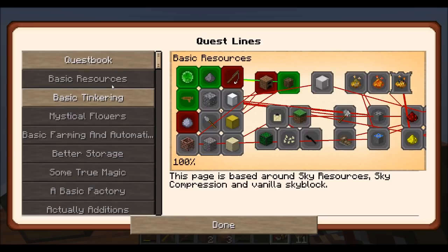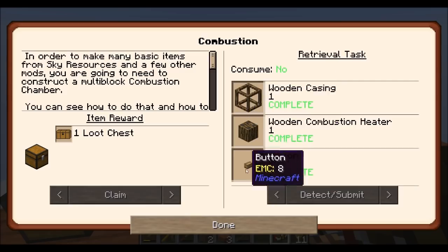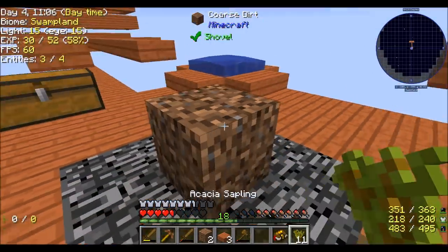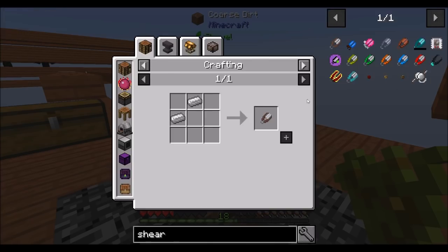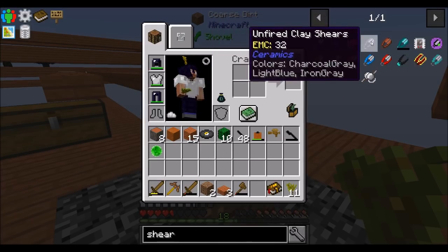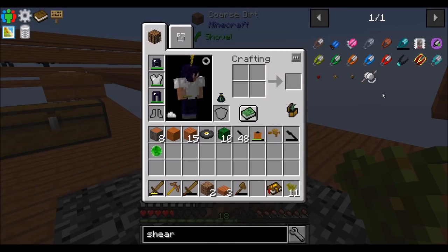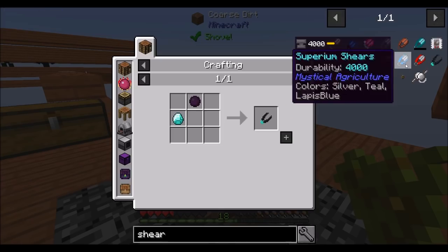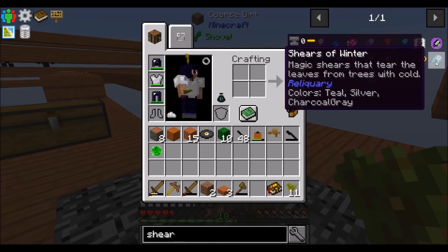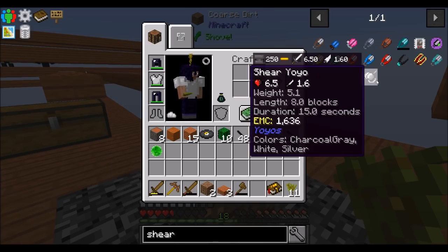Last episode we got our wooden casing going. Do I have access to shears yet of any description? There's metal shears, there's clay shears — that's cool, I think I have to smelt them to use them though. Everything else looks a little bit harder to get than I probably have access to right now. Shears of winter — neat. Shear yo-yo.